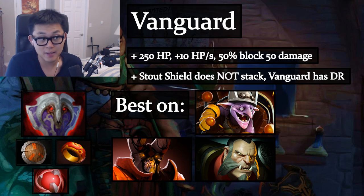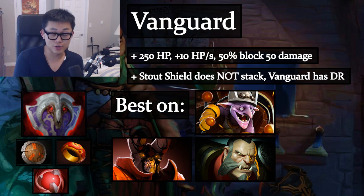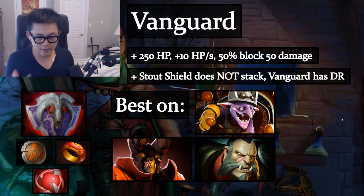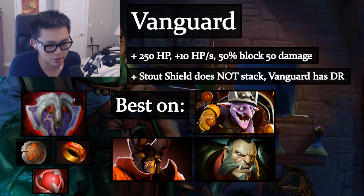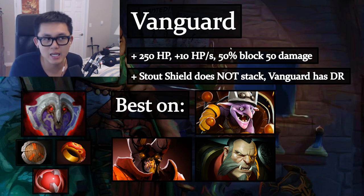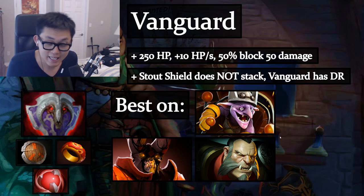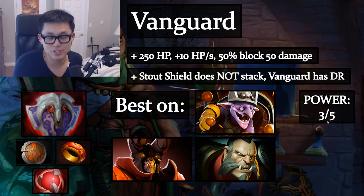Vanguard adds health, health regen, and most importantly a 50% chance to block 50 damage on auto attacks. Importantly, Vanguard has diminishing returns — two Vanguards on the same unit don't give double block because they cannot both proc simultaneously. Stout Shield also does not stack. Keep Vanguards spread across units. Best targets are Timbersaw, Doom, and Lycan — who wants to survive longer to ult faster. Power level: 3/5, a very solid item.